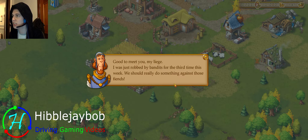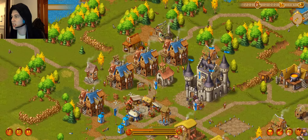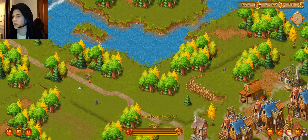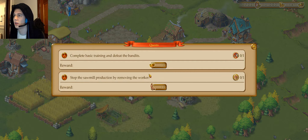We've got farms and things. A villager's been robbed by a bandit — we've got some banditry going on. We have to stop production. The objective is to complete basic training and defeat the bandits.